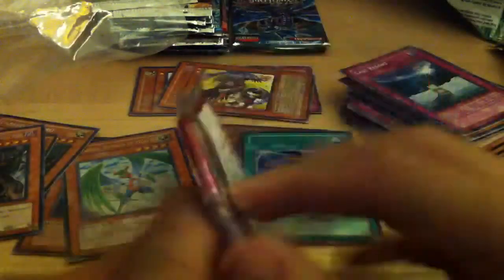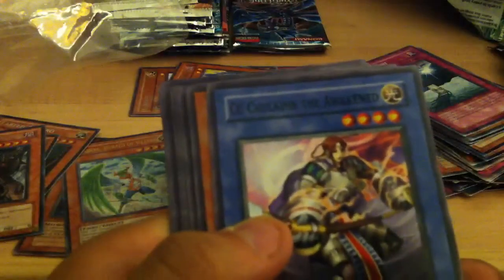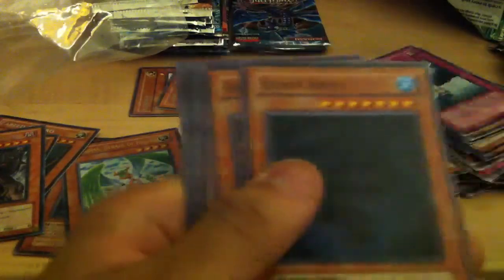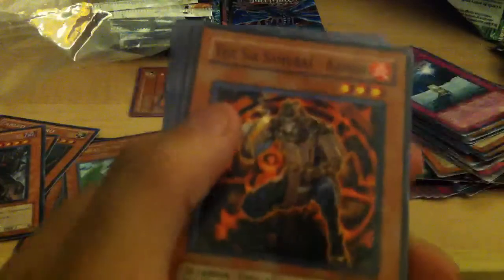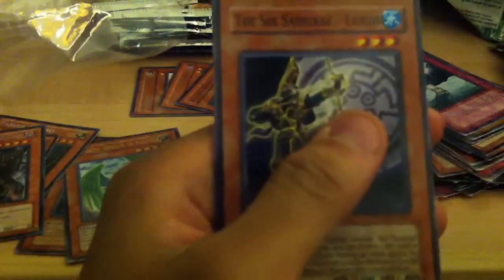Strike of Neos, non-First Edition. Grend the Tactician of Dark World, Chu Chulain the Awakened, Silent Abyss, Six Samurai Kamon, a rare Fusion Devourer, a Lycanthrope, Firestorm Prominence, Ritual Sealing, and Six Samurai Yaichi. That's cool.